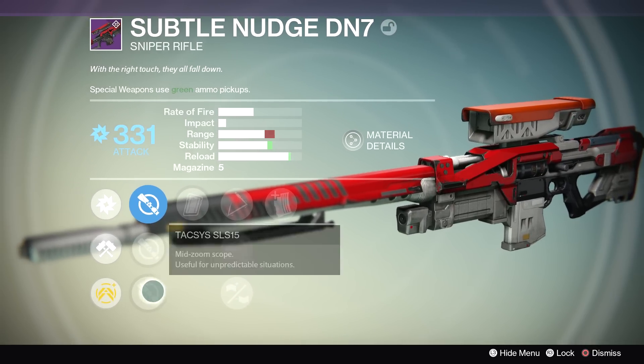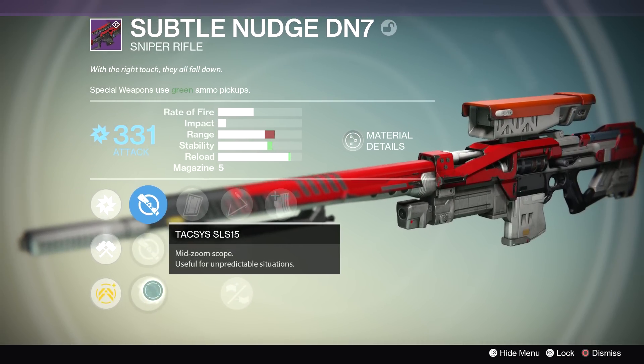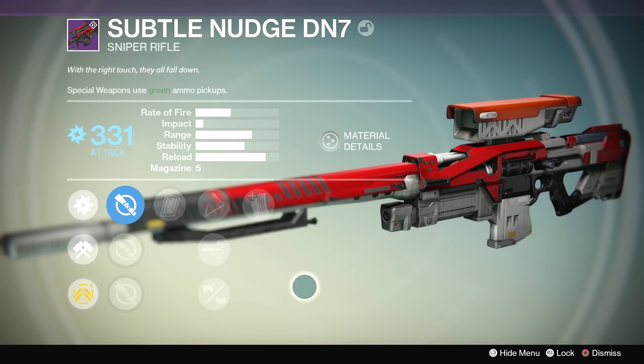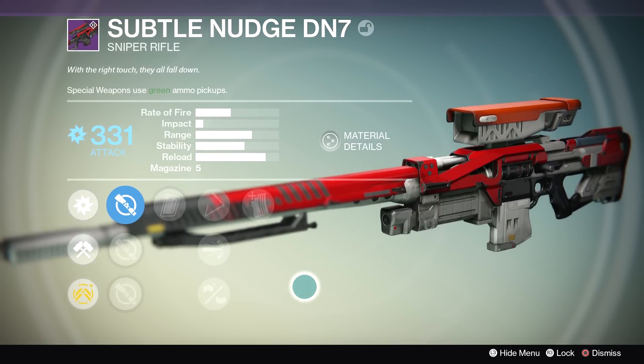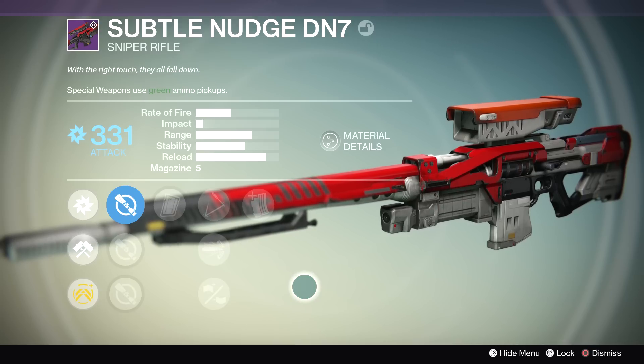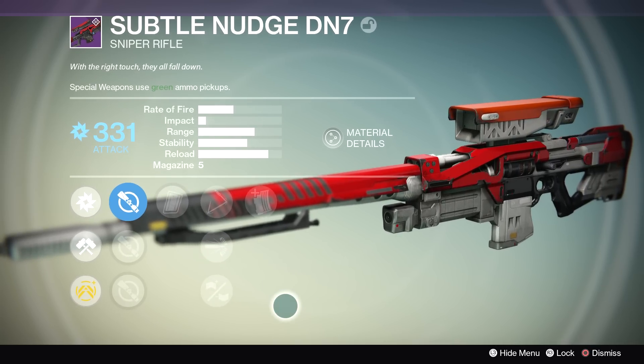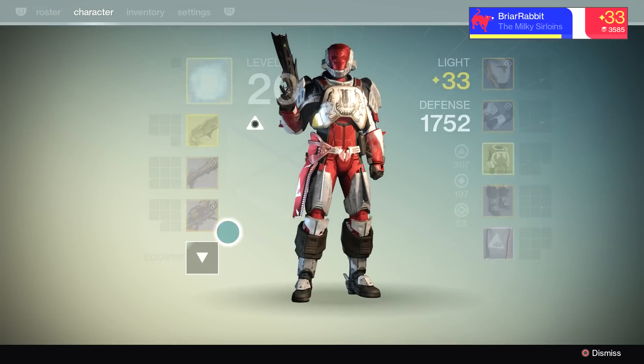I might play around with this a little bit — it's got the Taxis SLS 15 scope which I kind of like, and the Short Gaze scope which I also like. I'm definitely going to play around with it. I'm pretty sure in the Crucible it's a two headshot kill weapon which is rough, but we'll check it out anyway — it'll be fun to play with, I haven't played with one yet.